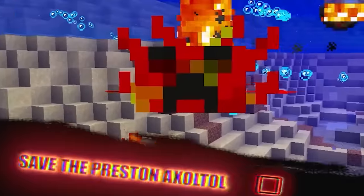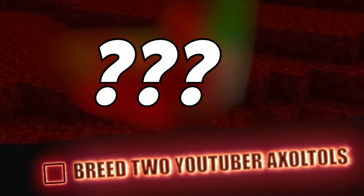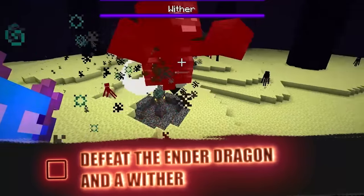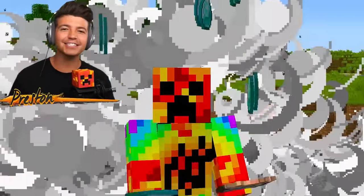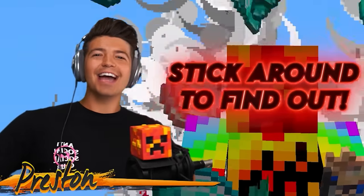I have turned YouTubers into Axolotls and we have three objectives: find a mineshaft and save the Preston Axolotl, breed two of the YouTuber Axolotls in the nether, and defeat the Ender Dragon and the Wither at the same time. But all of this has to be done in hardcore mode. Can I do it? You'll have to stick around until the end to find out.